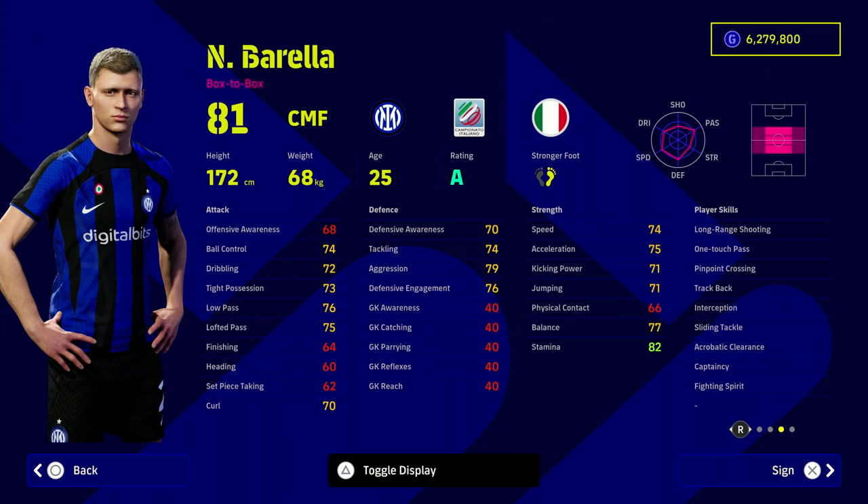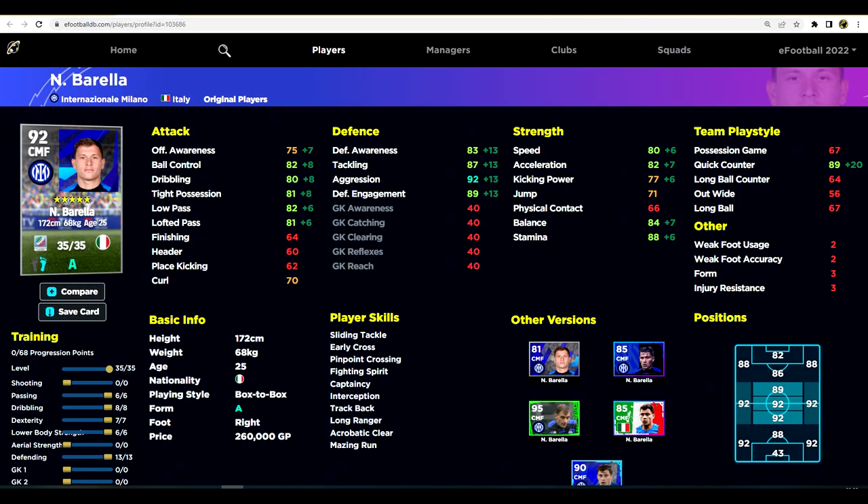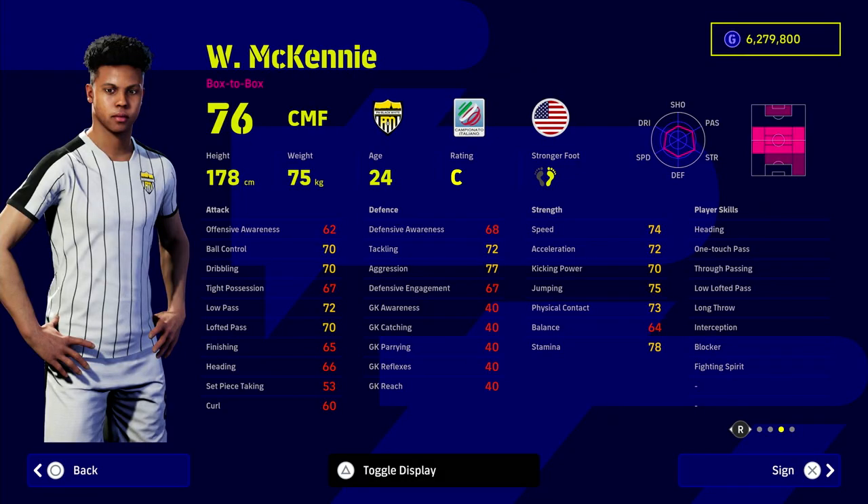We'll start with Barella — the Inter Milan man who also featured in my last episode on creative center midfielders. He double-dips here. When trained defensively, he reaches insane levels: 92 aggression, 87 tackling, 89 defensive engagement, plus very good ball control, dribbling, possession, low pass, and lofted pass, as well as excellent stamina, speed, and acceleration in the 80s — and all the player skills you could want.